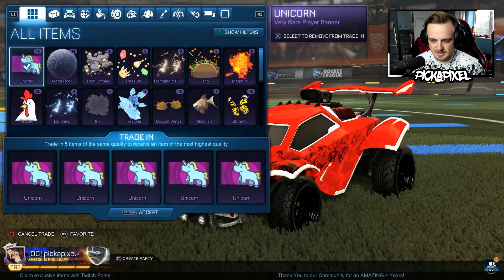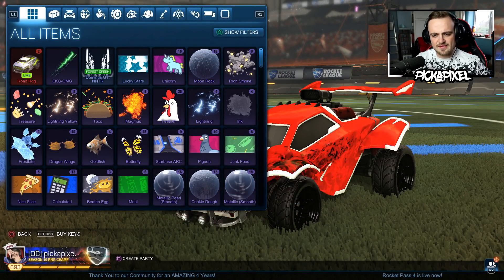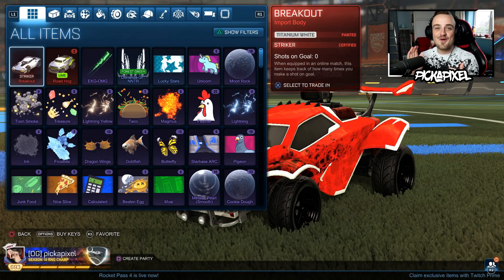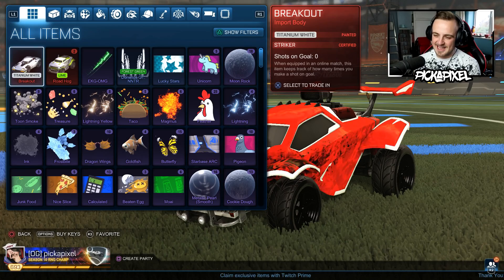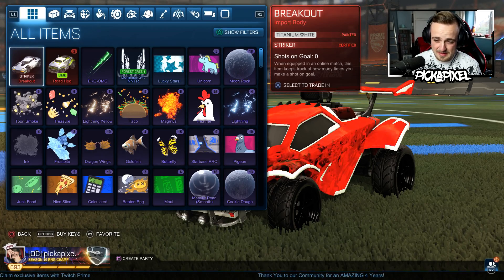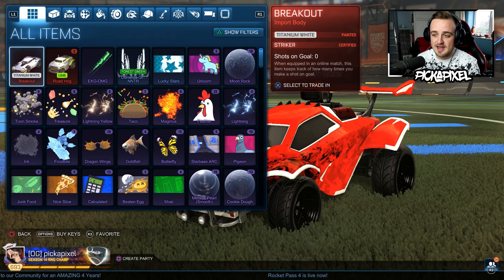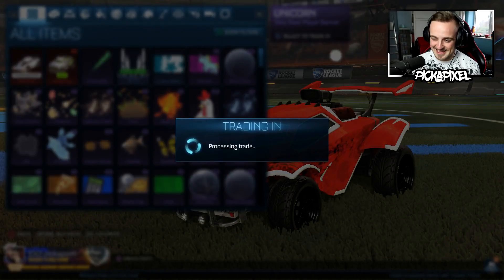We're going to have five unicorns. A Lime Roadhog — if you watched the previous Very Rare Trade-Up video, you will have noticed there was a strong theme of lime paint throughout. Oh! Titanium White Striker import body! I don't know how many import bodies there are, maybe like six or seven. Imagine I got a White Striker Octane — it's just as likely to get a White Striker Breakout. To be fair, maybe there's a Breakout user out there that would pay top dollar for this. Oh wow — it is a hot start! Imagine back-to-back White Striker. We've had back-to-back white cars.